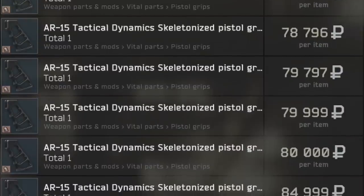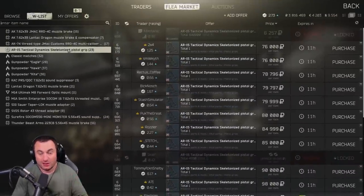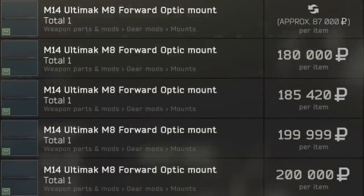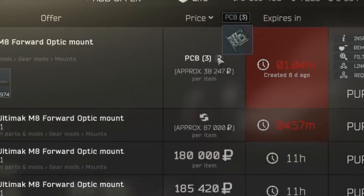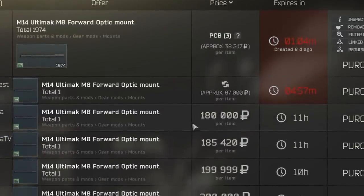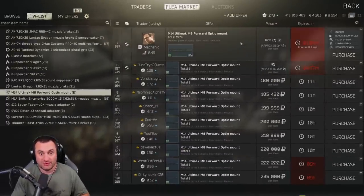Right here you can see the skeletal grip selling for $75,000, $80,000, $90,000, $100,000 - just kind of depends on time of day and how many have been listed. These things are a ton of money, so when you find them, make sure you keep them. You can put them in your secure container. You also have things like the Ultimac M8 for the M14, selling for $180,000 to $200,000. There is a barter with a level two mechanic for three circuit boards for this thing, but instead of doing the barter, people just buy the part for $100,000. These will sell - people buy these just because they don't pay attention to the barter.